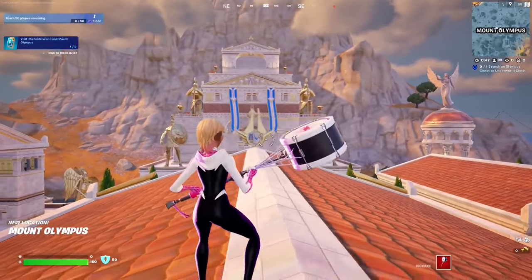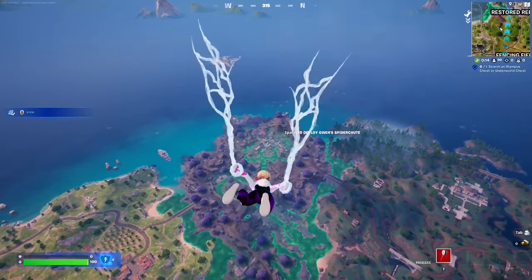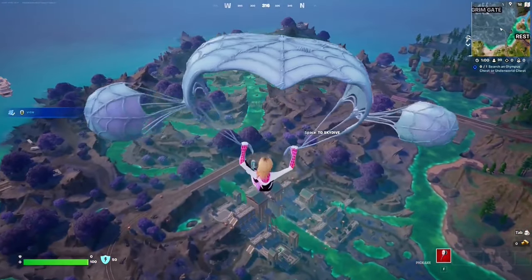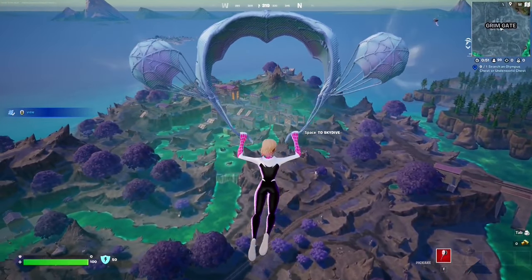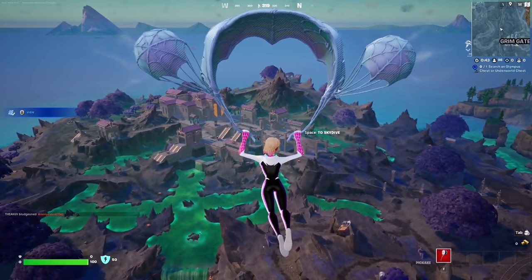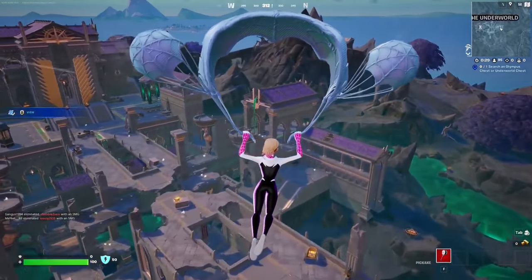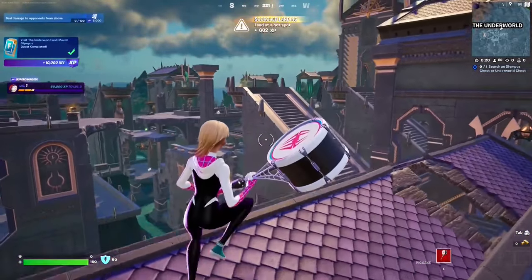Landing here counts as visiting Mount Olympus. Now we make our way to the Underworld. That's where you'll find the Hades NPC and the Hades boss. It looks super sick — like a castle vibe. A lot of people are going to land here because of the mythic and the boss, so it's going to be very contested, but we're only here to visit. Once you land there, the quest completes.